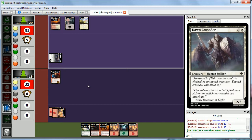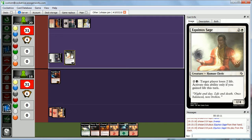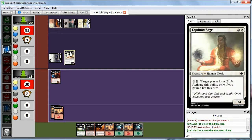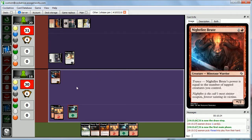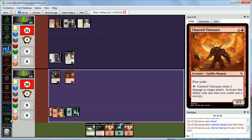Abby has three mana and plays Equinox Sage. Abby had three or four of these in her sealed pool, and she has pretty good synergies with gaining life and losing life — we kind of built her deck around that. Meanwhile, we're just going to continue to draw land, because that's what we do. We'll play Charred Visionary and pass the turn. No point in attacking with a 1-2 into a 1-4.